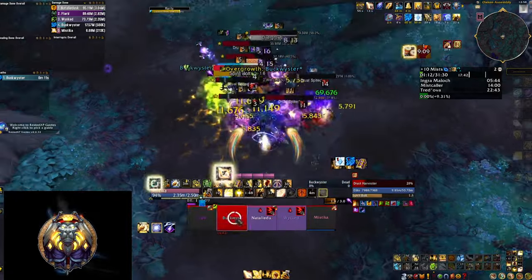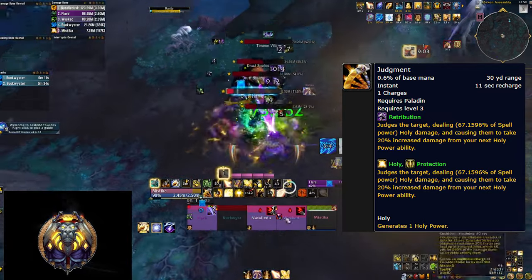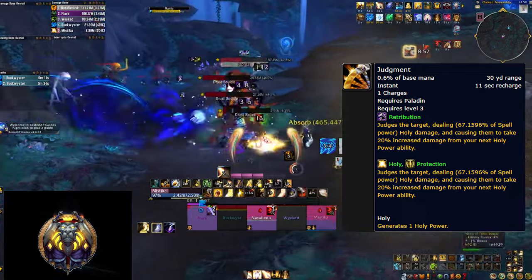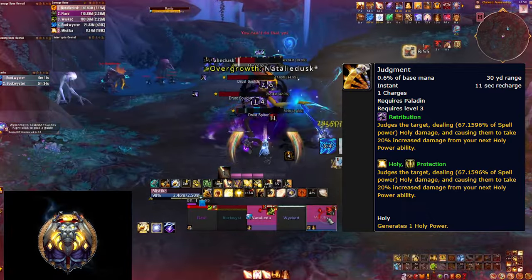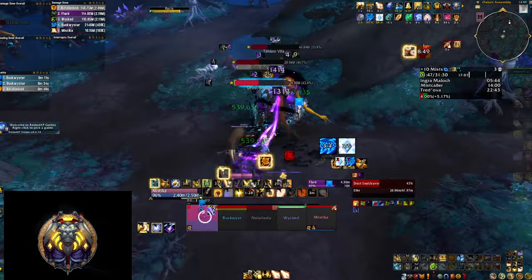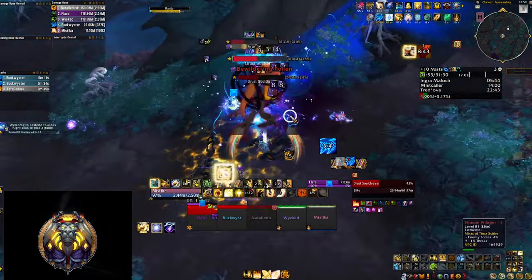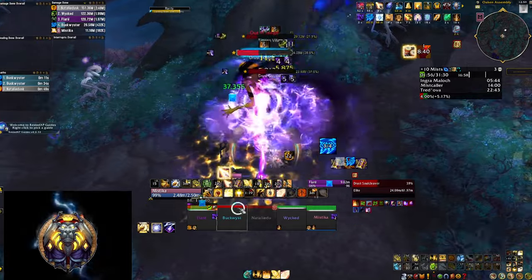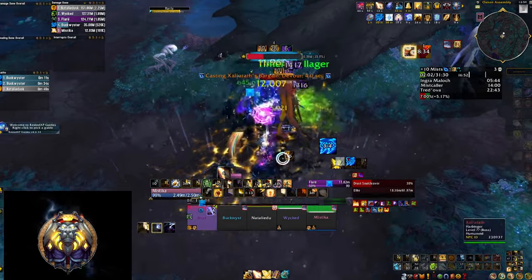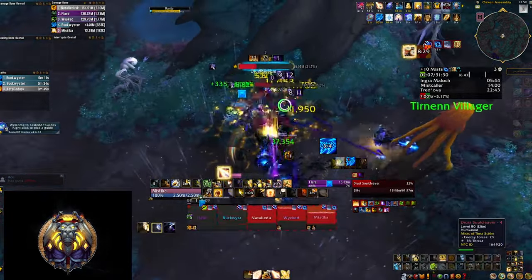However, right now there is one spell that is much more powerful, and you should press it before Holy Shock and on cooldown every time it's available. That's Judgment, and it does a lot of things. It generates Holy Power, it does damage, and due to the Greater Judgment talent it also prevents a certain amount of damage that your target is going to do next. It can also cast an extra Consecration at the feet of your target, and during Avenging Crusader — your wings — it is your main source of healing as the damage it does is converted into HPS. So long story short, this is your most important button and you should be pressing it on cooldown with priority even over Holy Shock.